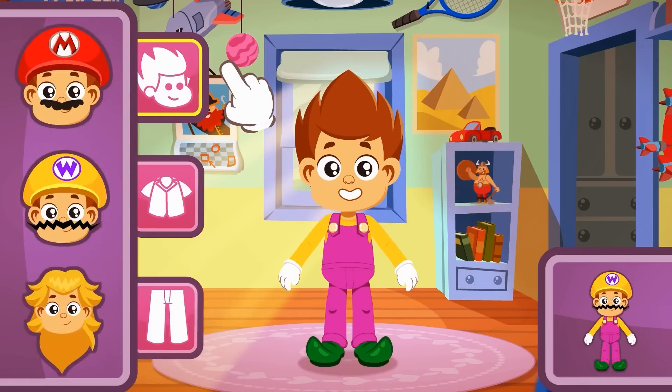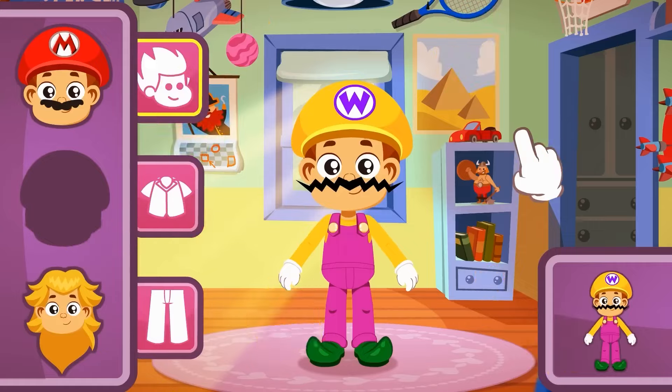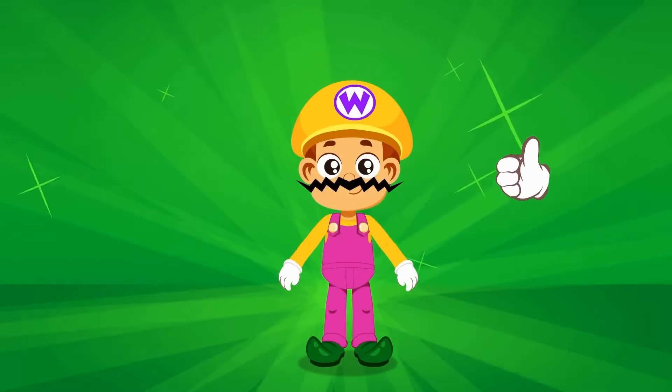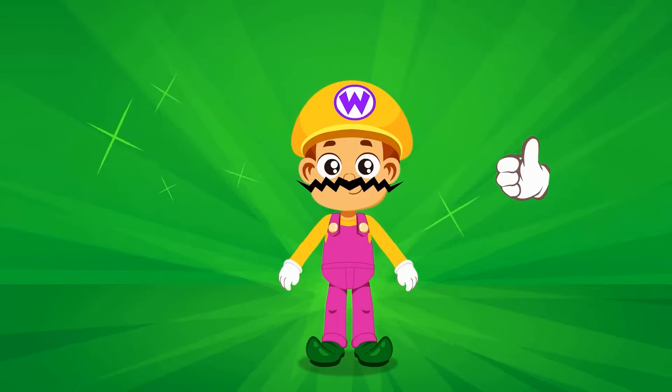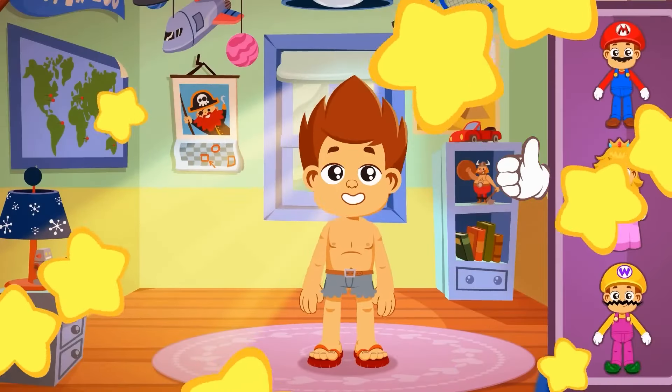And now the hair — we're looking for a yellow hat with a weird mustache! Yes, that was easy! Wow, I can't believe how evil Kid looks as Wario! Well done, girls and boys!